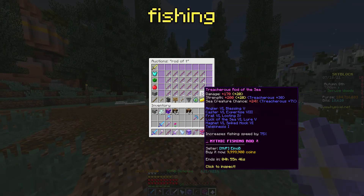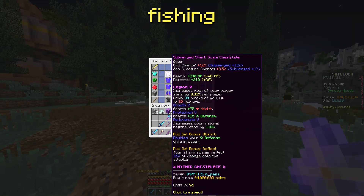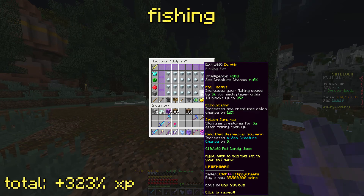For fishing, get a Rod of the Sea, a Fish Affinity Talisman, Mythic Tier 5 Submerged Shark Scale Armor, and a Legendary Dolphin Pet with 20 people around you.